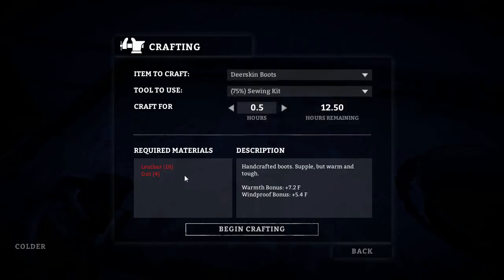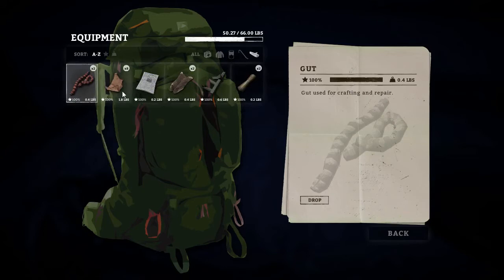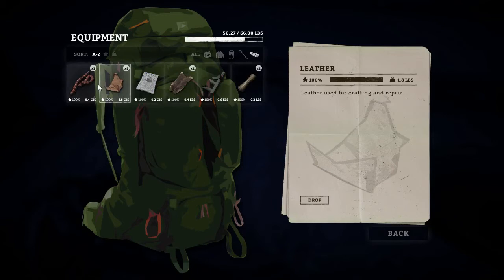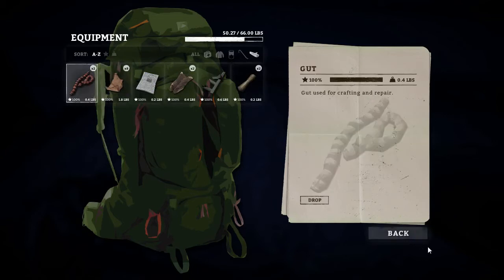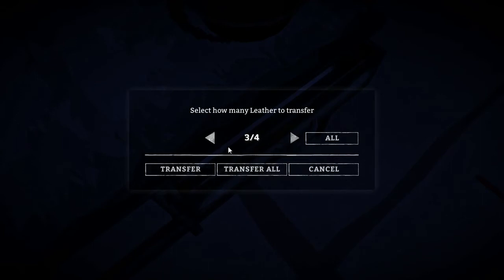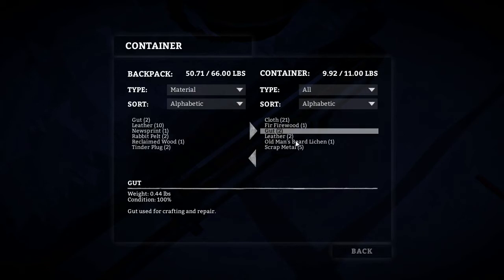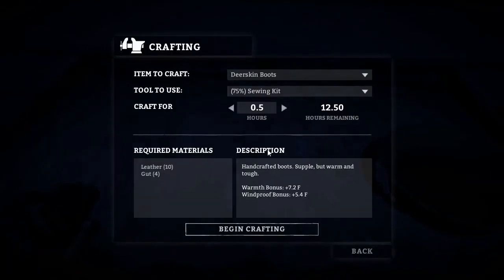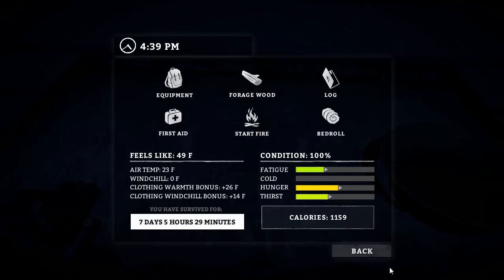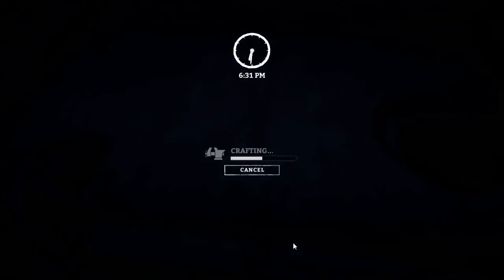We've got the wolf skin coat. Deer skin boots require ten leather and four gut. What do I have? Looks like I have ten leather and two gut, so I need two more gut. There we go — let's make some deer skin boots. Twelve and a half hours to craft. How am I on food and hunger? Hunger's okay. No, let's just start — no time like the present. See if we can get a good four hours in. Just got to keep an eye on my calories.